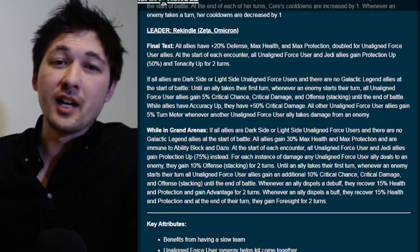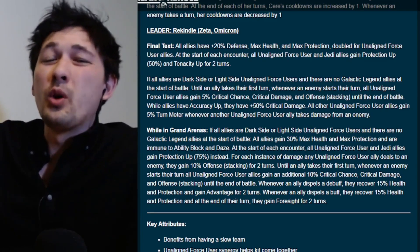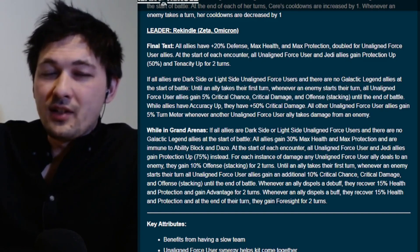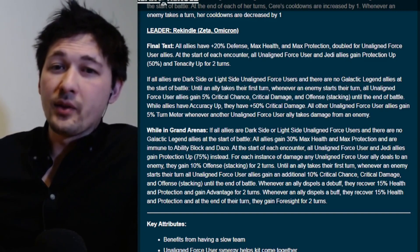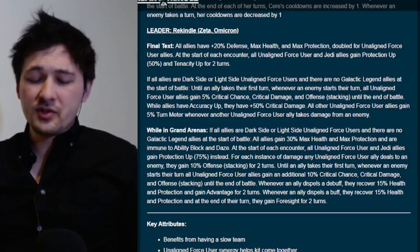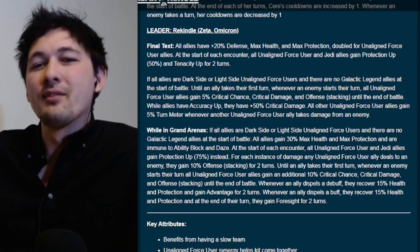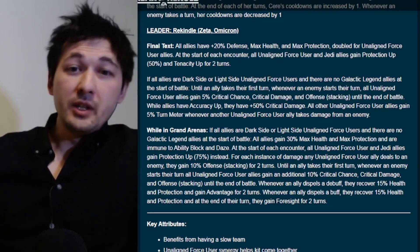This is a huge reason why you're going to want everyone slow on this squad — Scavray gets slow mods, Fulcrum gets slow mods — because you want the opponent to take as many turns as possible. It also means you probably want to go up against faster squads, where the faster those squads are the more dangerous this squad can potentially be. Whenever an ally cleanses they recover 15% health and protection and gain Foresight at end of their turn.